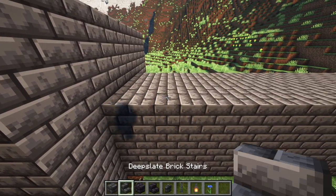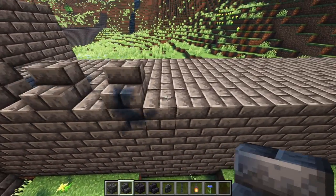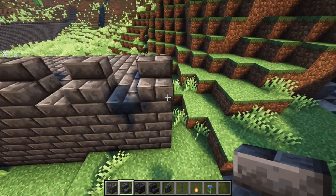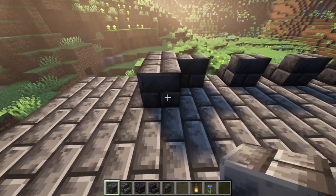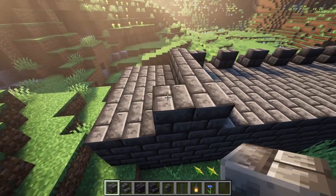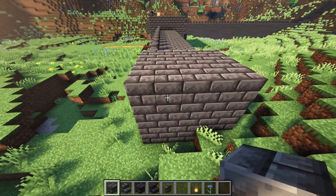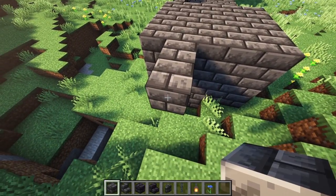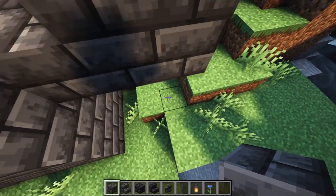Now I'm going to go ahead and start adding those crenels. We're going to rise up with the landscape like we did before. Now we're starting our turn — I'm going to come out here with three blocks, but also come up with the landscape.